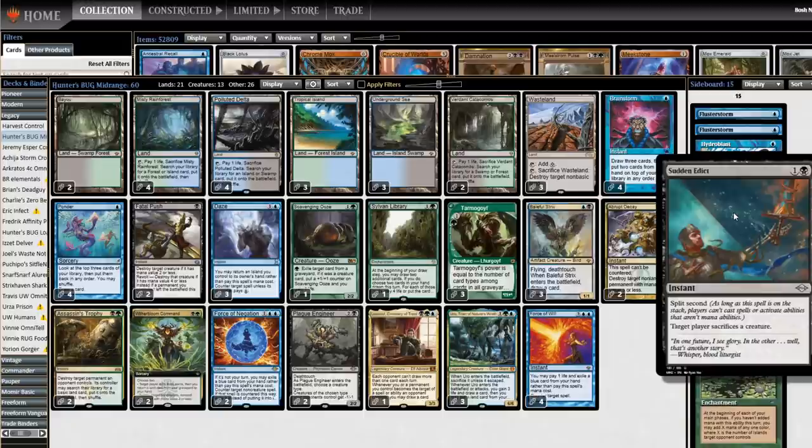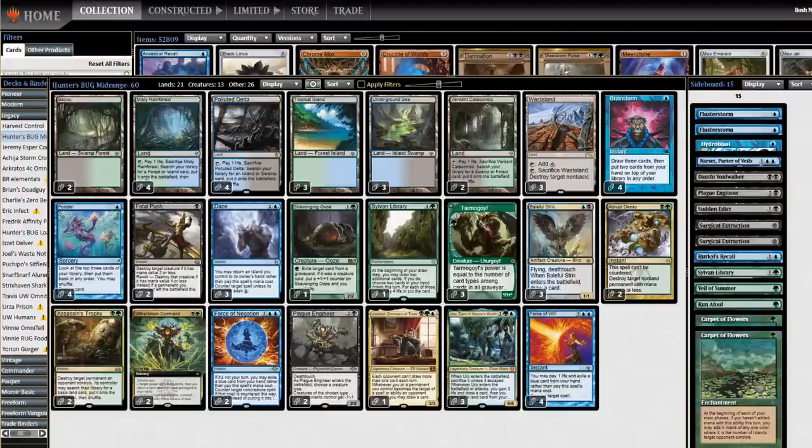And of course, Sudden Edict. There was a Liliana's Triumph in the sideboard. This is mostly the same thing, except they can't counter it. The one big difference is that Liliana's Triumph has each opponent sacrifice a creature, while this is target player — so Veil of Summer or Leyline of Sanctity can stop Sudden Edict where they wouldn't stop Triumph. But they'd have to Veil before this because it has split second. It's not quite strictly better, but it is close. I saw a screenshot of it killing a Monastery Mentor when the opponent had opened Kaheera, where Edicts have historically been embarrassing against Mentor.